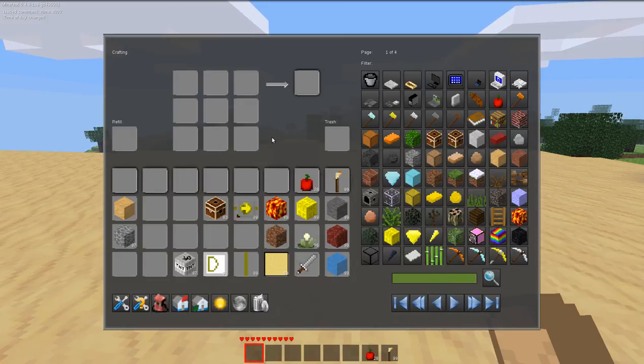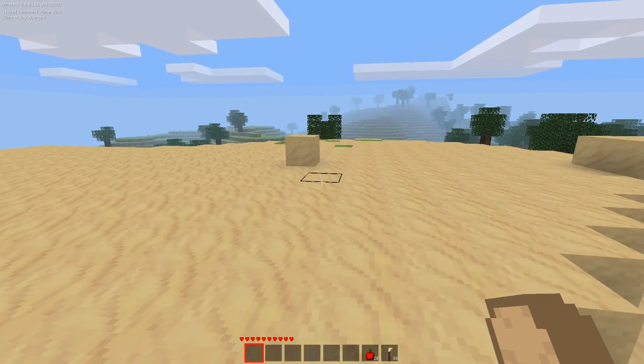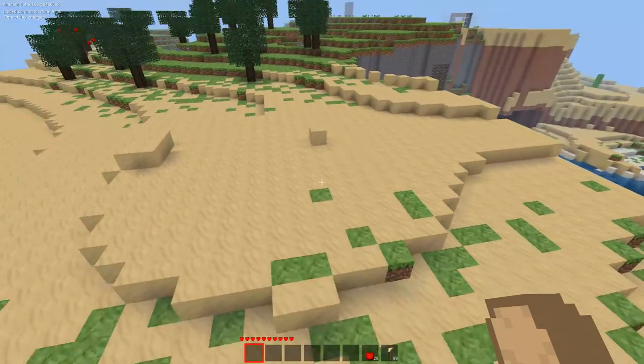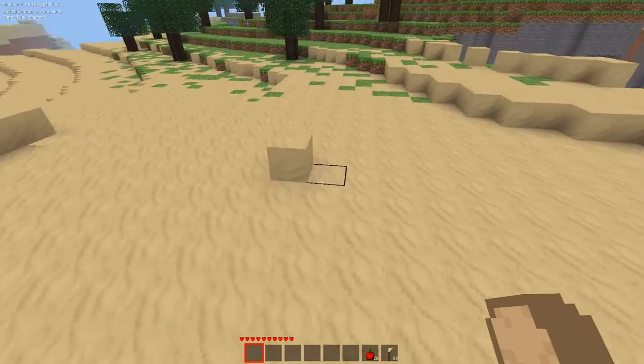This is Excalibur Zero here today, and today I'm going to show you how to make a sand trap in Minetest using the Messycons mod. Right here you can see it's a pretty basic desert-ish area that's kind of surrounded by other biomes, but the important part is the desert area.